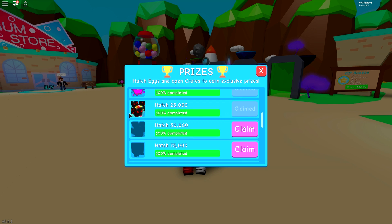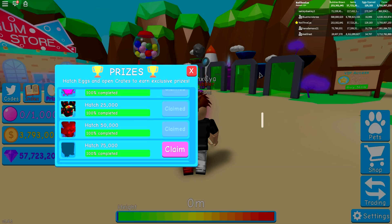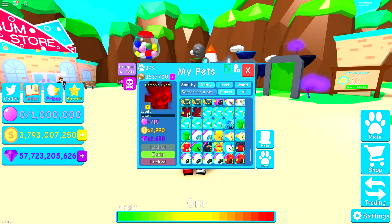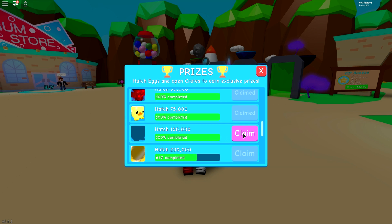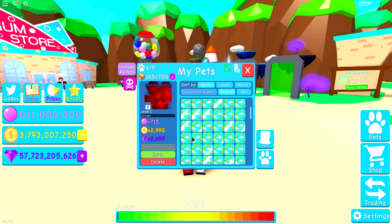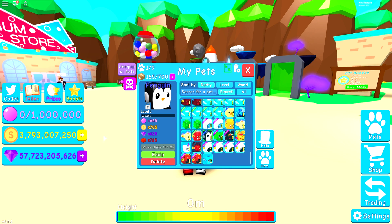So that was 10,000 eggs. 25,000 eggs is a rainbow-winged Hydra - we've got a couple of those. 50,000 is a Demonic Hydra - I think we got one of those on the last reward island. 75,000 is a ducky - we've got a bunch of duckies. And 100,000 is a penguin! So basically, if you're going to be opening lots and lots of eggs, you'll get yourself some extra pets.